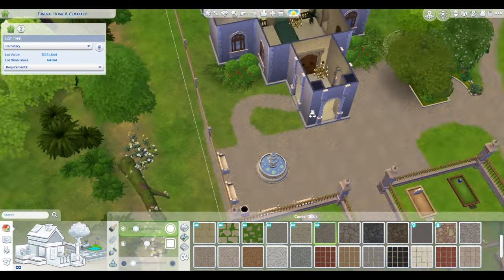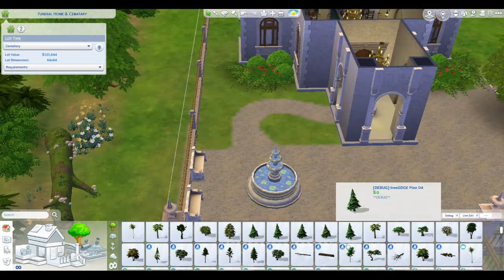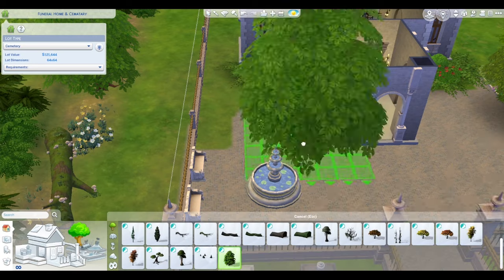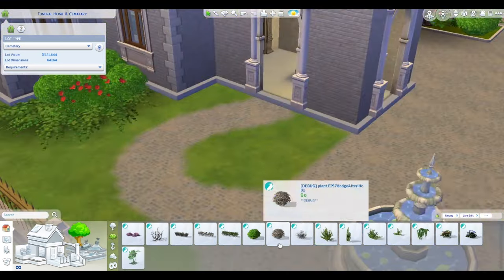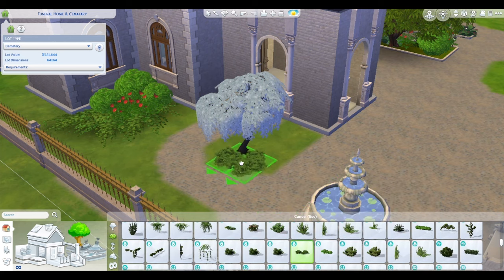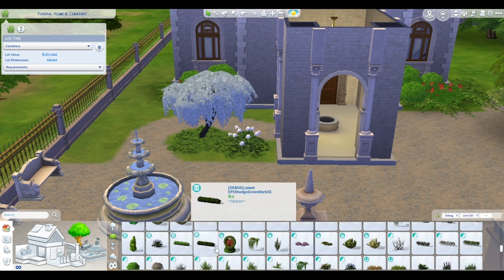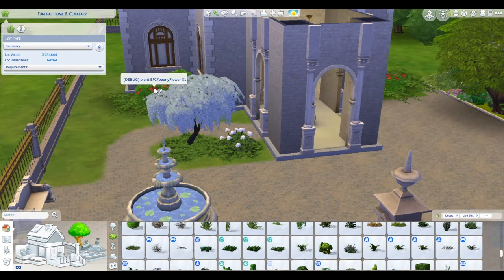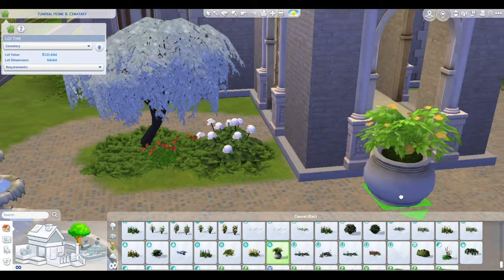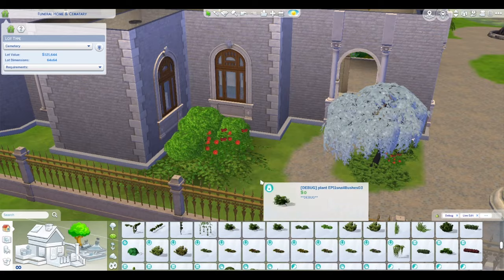I decided I wanted to create a little garden space on this side — nothing too crazy. I didn't want to go overboard with the landscaping for multiple reasons. One, so there would be more room for you to add to this cemetery lot as your sims die. And two, because when I think of a cemetery I do tend to think of more open space. Landscaping made sense in a couple of spots, but I didn't do a whole lot.